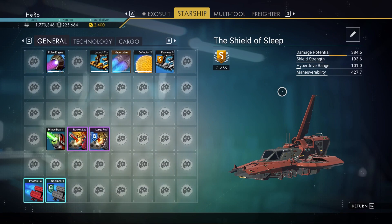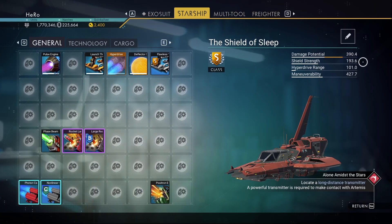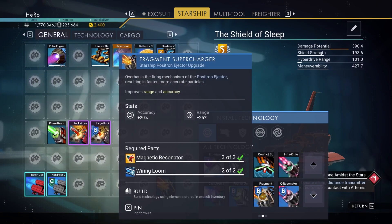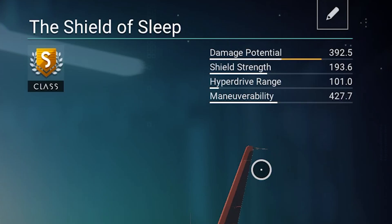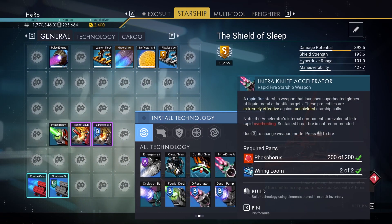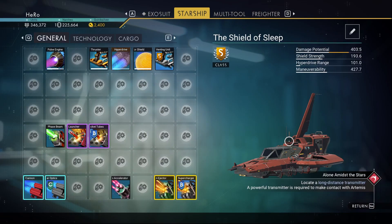Now we need to install the Positron Ejector upgrade. Let's install it here — the damage increased to 390. Next, let's install the Fragment Supercharger next to it — it increased by a little bit, but not much. Then we install the Infra Knife upgrade — and look at the damage now: we're over 400. We already have so much damage and we haven't done everything yet.